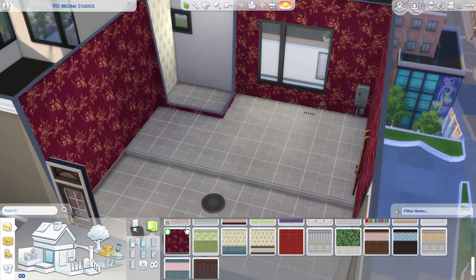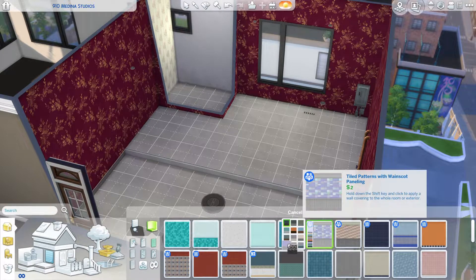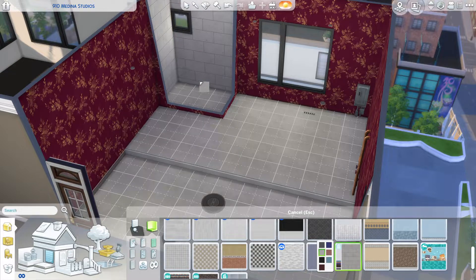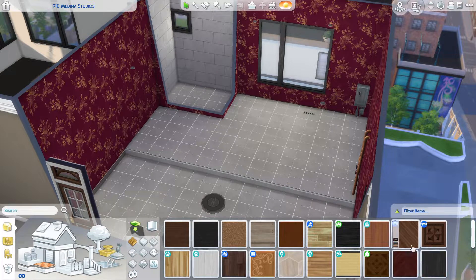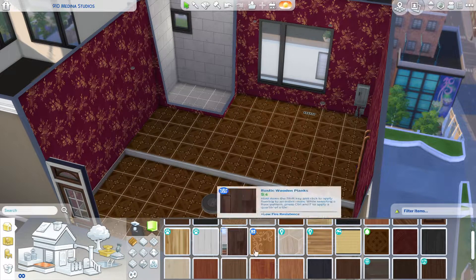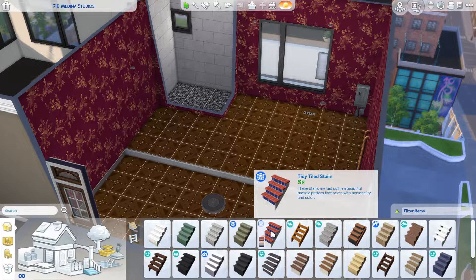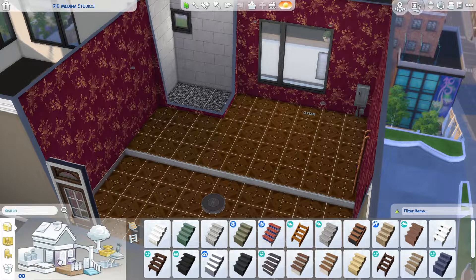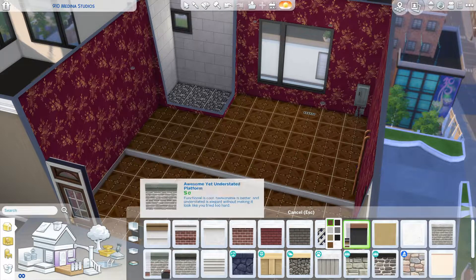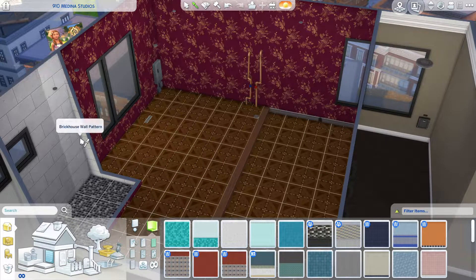As you can see, we just quickly moved past the floor plan — it's very open concept with just a little bit of room dividing. Because this apartment is on platforms, I had to save each individual room to the gallery, but you can place them in your game individually and they'll fit just the same. Make sure that you have bb.moveobjects on, as I had to place certain items using the alt button.